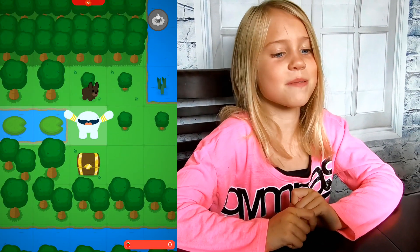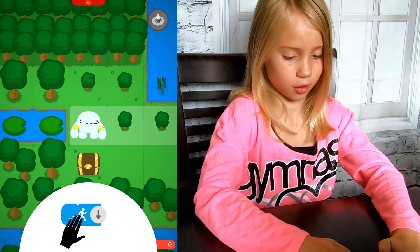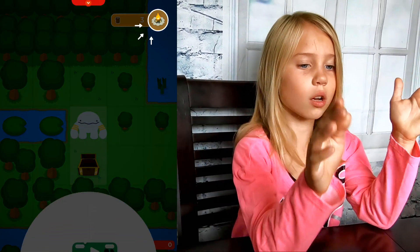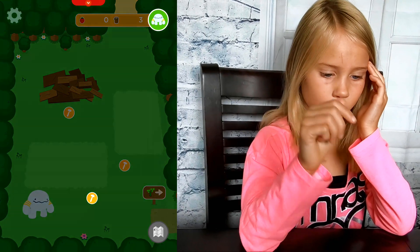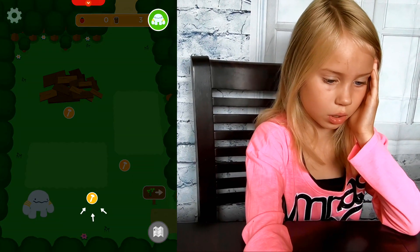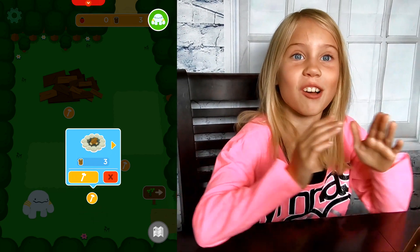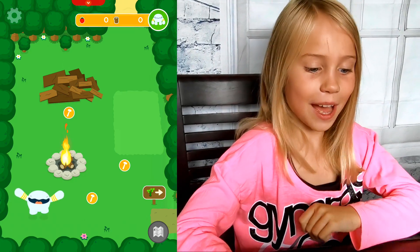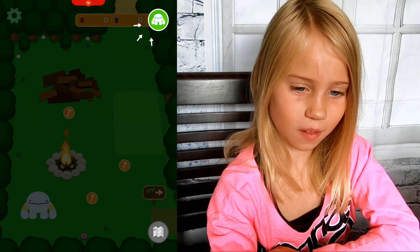Obby got his puppy back! There's a chest. There are logs and it tells me to go back to the campsite. There's a hammer button — we can build a campfire for three logs. Let's do it! Now Obby is gonna stay warm. Now let's get back to the game.